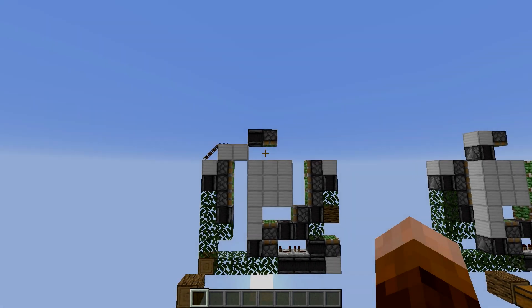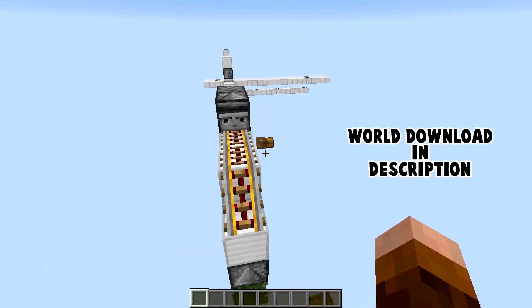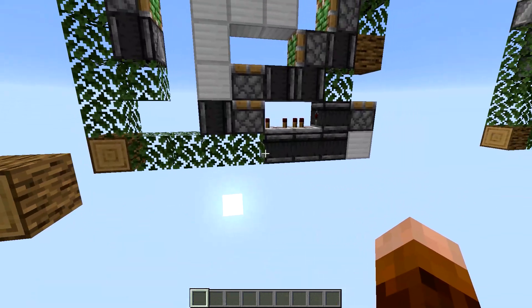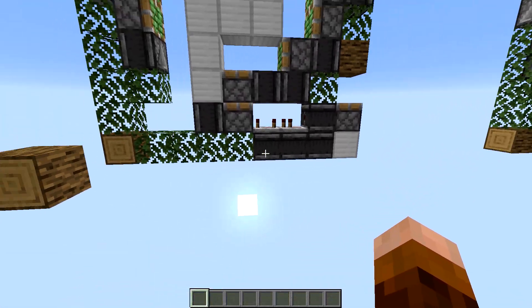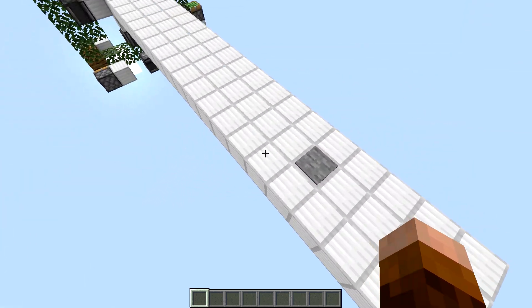Hey guys, it's Cowboy here. We got a 3x3 door here and it's one wide. You can power it from the bottom — this bottom left corner here — and you can flip flop it and power from the right hand corner if you would like. It's pretty cool. I'll show it in action real quick.